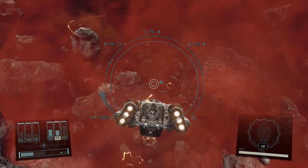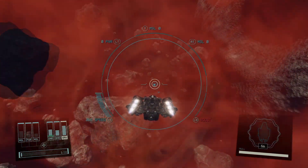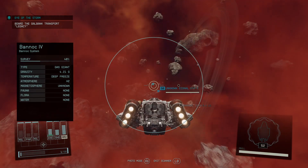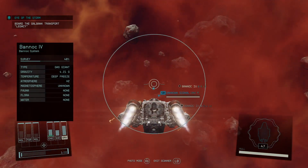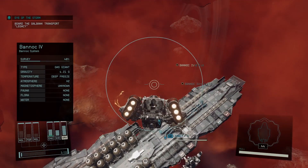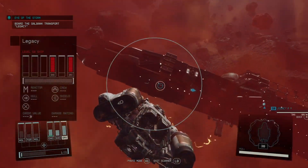In order to move the energy between the shields and the missile launchers, just press the left arrow and the right arrow to select the one you need. Take out the energy by pressing down or up, then just move it on — increase the energy on the engine and the shield. Then when you're getting very, very close, you can press A and then hold X to dock in.